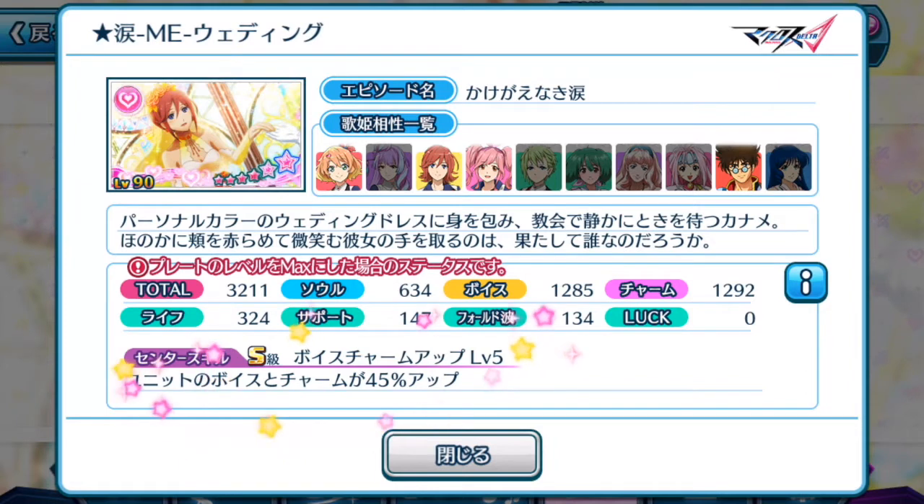For its center skill, the unit's voice and charm are increased by 45%. Kaname's plate is definitely useful for high score challenges, so I highly recommend getting it — especially if you're lacking in heart element episode plates or if you need plates for high score. Currently we're in the last few hours of this gacha, so I'm sorry I couldn't put this video out earlier because I've been busy with work.